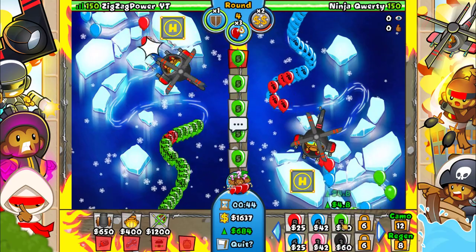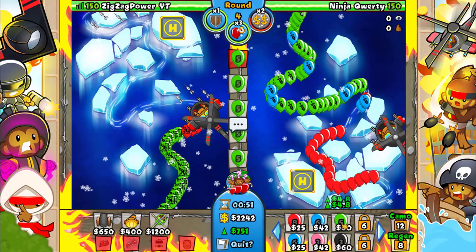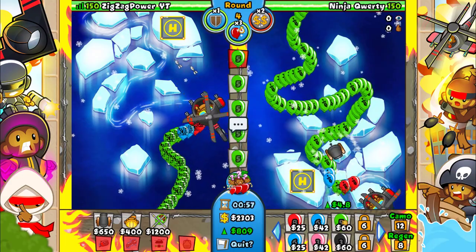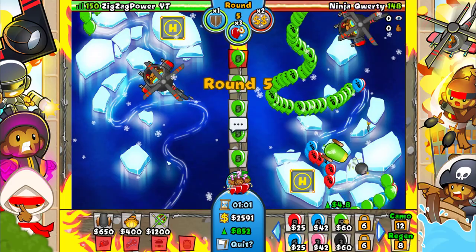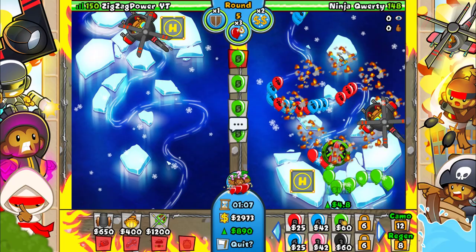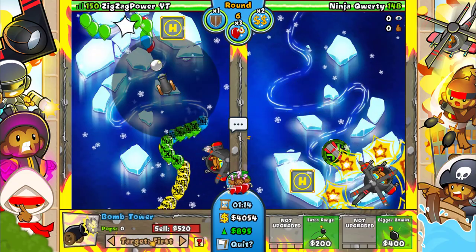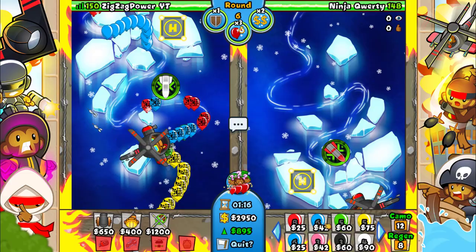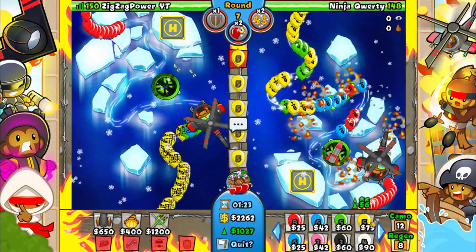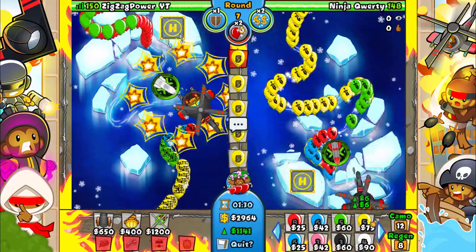Around round 12 I can probably send him some things. We don't have a lot of eco, and for camo detection I only have the one heli — I can only fit one heli on this map. I'm gonna get a bomb up too, let's put it right here. Testing this power — long boon boost, okay, we're definitely going to use that. Round 12 is what we're most worried about.